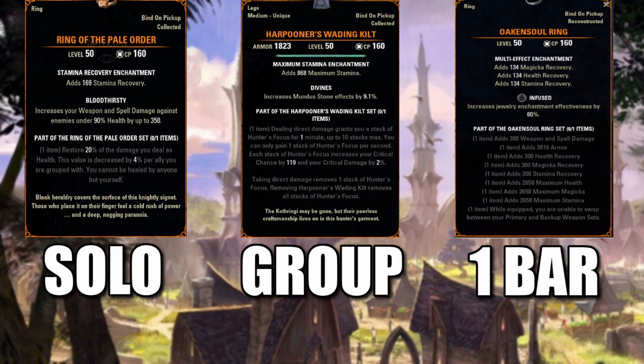One-bar builds are a lot easier to use, especially for new players, so I would highly recommend looking into some one-bar builds. The Oaken Soul Ring, while equipped, makes you unable to swap between your primary and backup weapon stats, so you're only dealing with skills on your primary bar. In return, you get Minor Berserk, Minor Courage, Major Brutality, Major Sorcery, Major Prophecy, Major Savagery, Minor Force, Minor Protection, Major Resolve, Minor Mending, Minor Fortitude, Minor Intellect, Minor Endurance, Minor Heroism, Minor Slayer, Minor Aegis, and Power.